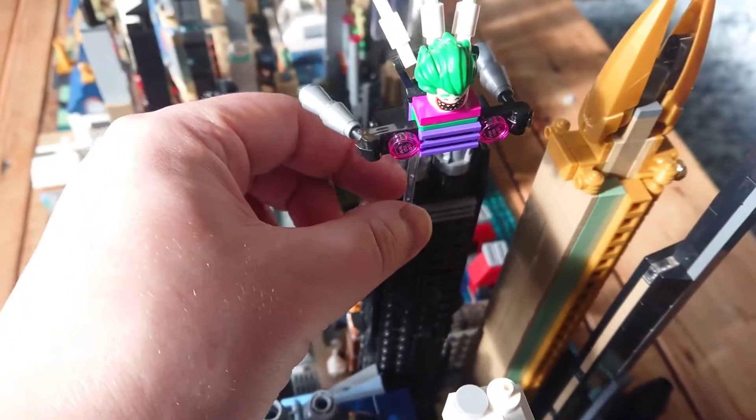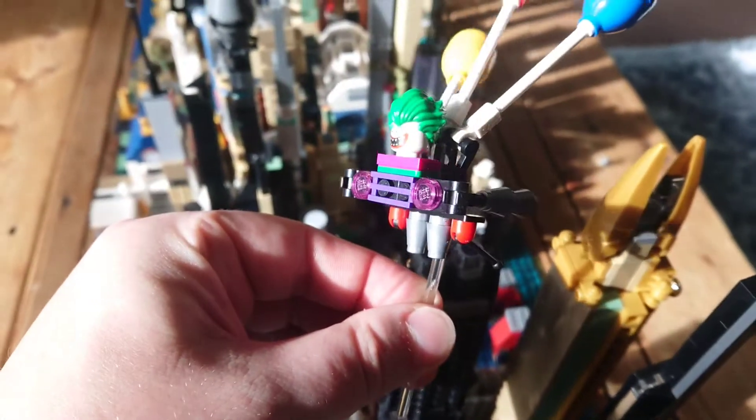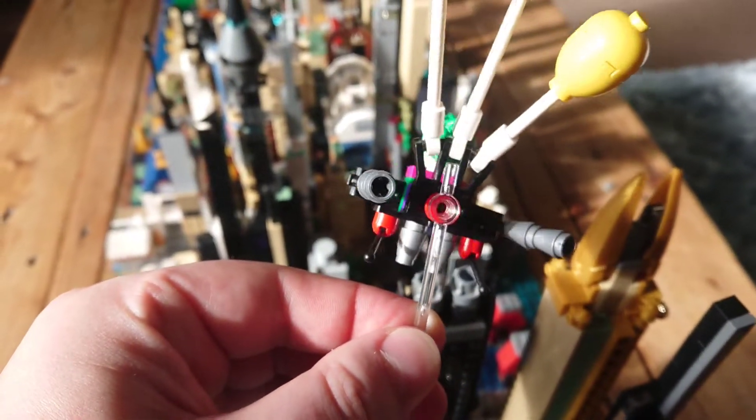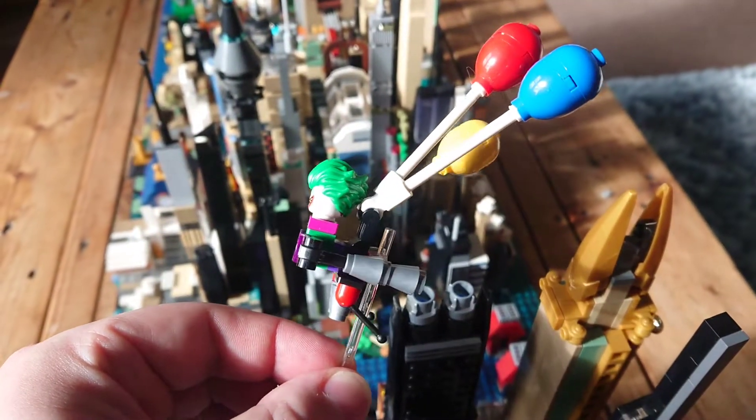This is a reference to the one featured in the 89 movie and also the animated series. It's a bit basic, yes, but it has these jets and toxic gas canisters underneath which are going to poison Gotham. I quite like this version of the Joker's face from the Lego Batman movie — it just makes me laugh a wee bit.